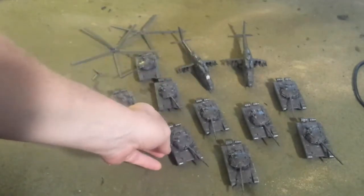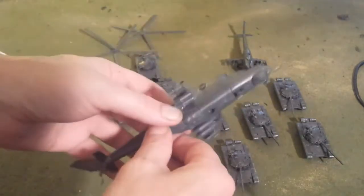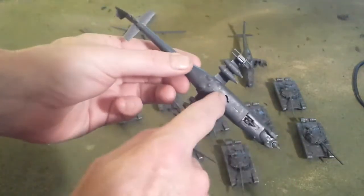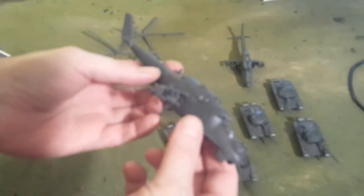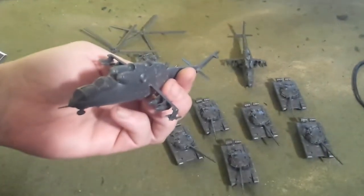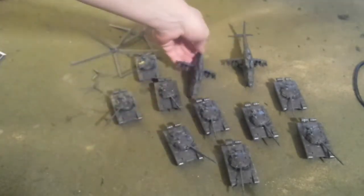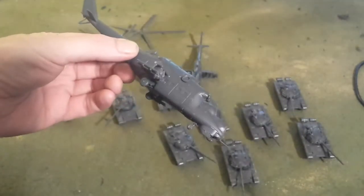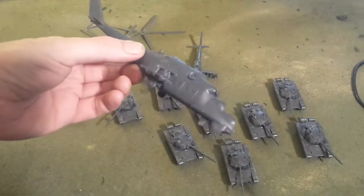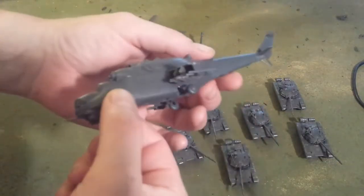There they are. This was about ten hours of work, including the Hinds. I put together both Hinds — one with its landing gear up and the second one with the landing gear down, so a little option there. I could have it sitting on the tabletop and have guys running out, because these can carry troops, which is kind of fun. That'll be interesting to play out in a game.